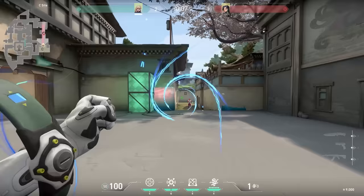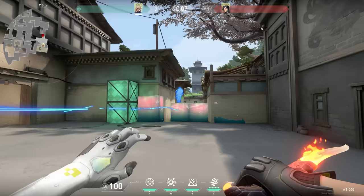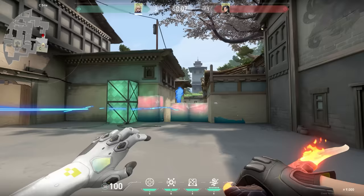You can't use the Deadlock ultimate through a Sage wall. However, if you use the Deadlock ultimate and then Sage places her wall, the enemy will get into a cocoon and slowly go over the wall. It looks pretty funny. When it finally goes over the wall it will speed all the way to the end, and apparently there's just enough time so the enemy will survive.